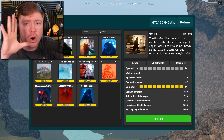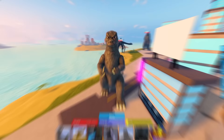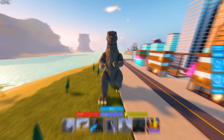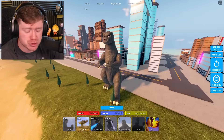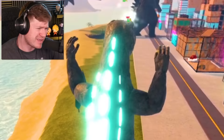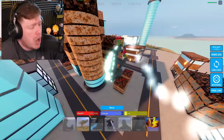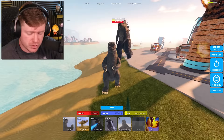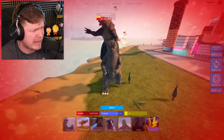Next up is Showa Gojira. He always looks like somebody peed in his cheerios — so angry. His atomic breath is mostly white with a tiny hint of blue when viewed from the side. He also has a dorsal plate charge move. His breath does about 107 damage every half second and took out half of an opponent's health, which is pretty good.